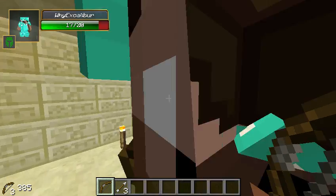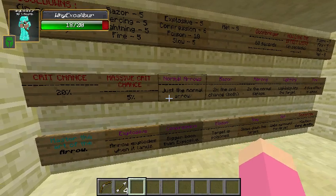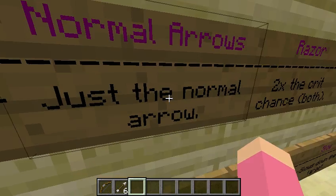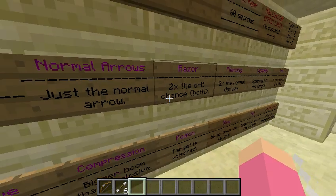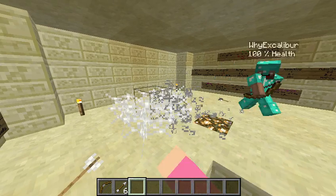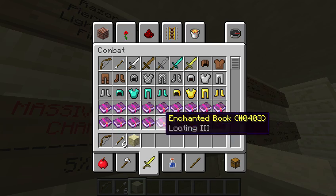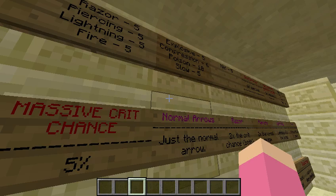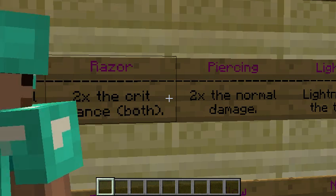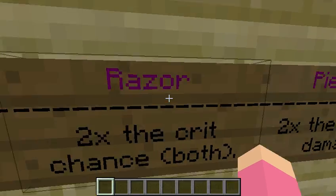So pretty much this board describes what each arrow does. There's a normal arrow — just normal. By the way, I did write all these signs out describing all the arrows. Anyway, I wrote all these boards myself.